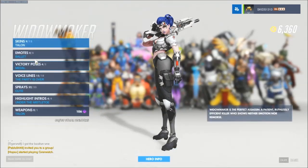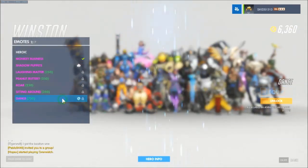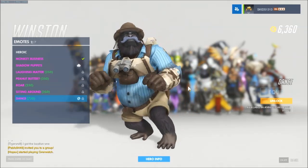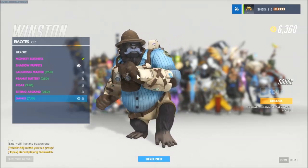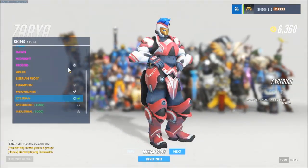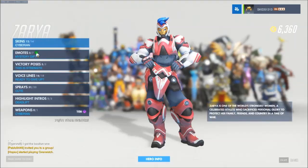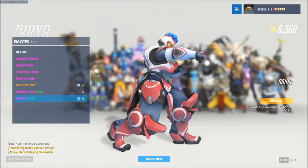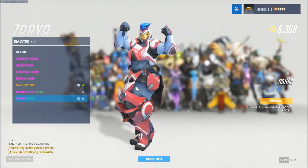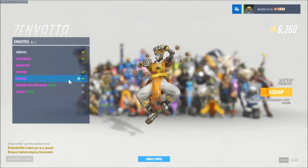Widowmaker does not get a new skin but she does get the ballet which we've got. Winston does not get a new skin but he does get a beautiful dance - the old grandad dance, do the shift and slide, do the twist. Very cool. Zarya - we've got her skin, it looks so awesome. That'd work very well with the gold gun because of that gold mask. And her dance - look at this - very cool. Zenyatta does not get a skin and we've already got his dance, pretty sweet indeed.